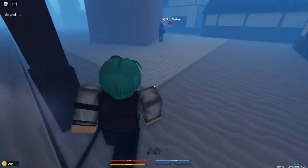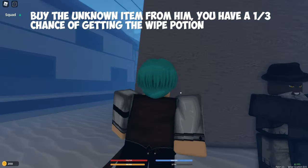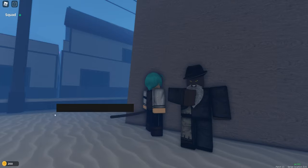As you can see, he's just leaning on the tree, and what you want to do is buy a white potion from him. There's a one-third chance of getting it from the unknown item, which costs 3000 yen. So you do need 3000 yen. Just click on him, press unknown item, and you have a one-third chance of getting the item.